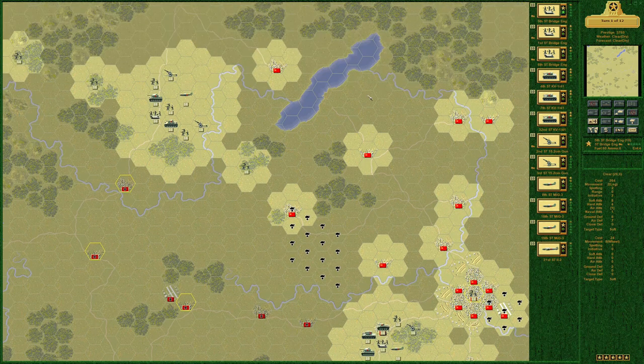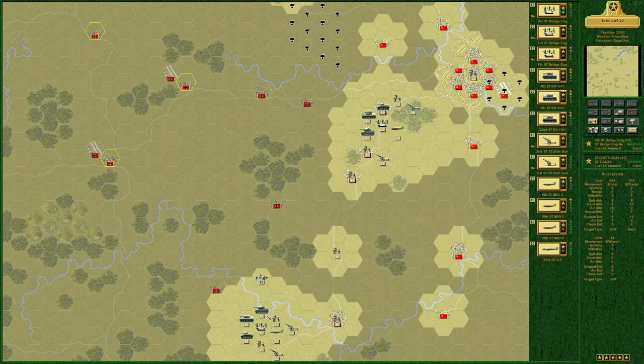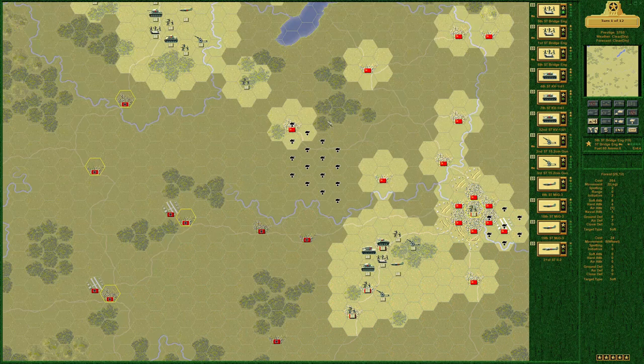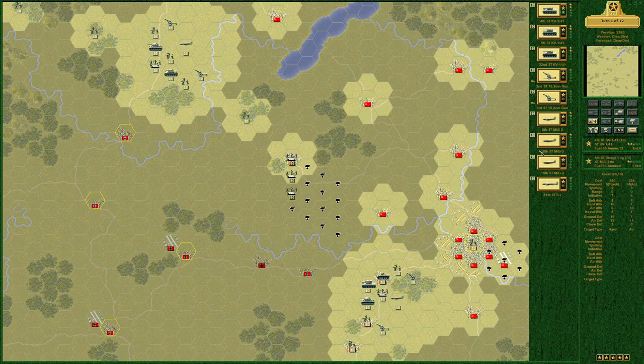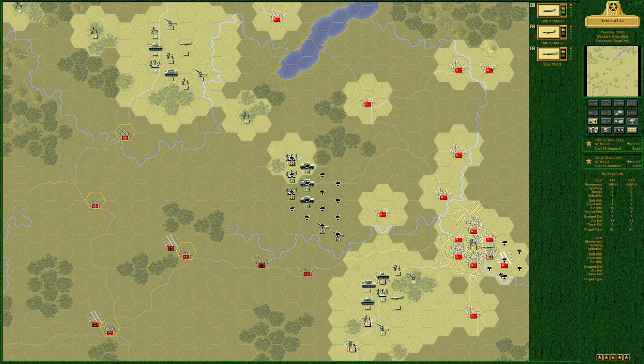The Germans have more experienced, generally better airplanes, so we're going to have to do some little tricks. Right now it's clear and dry — we're projected for clear and dry — but the balance of this scenario is going to be frozen. We lay out our engineers top to bottom, artillery here and here so they can shell Moshaisk. Our armor can go there, and all aircraft will stage in the rear for the time being.